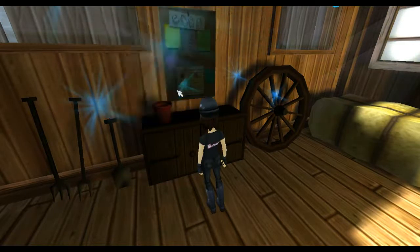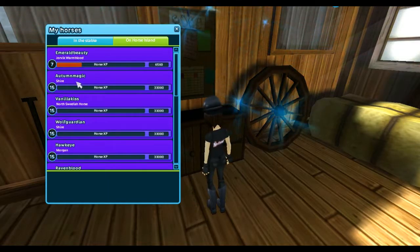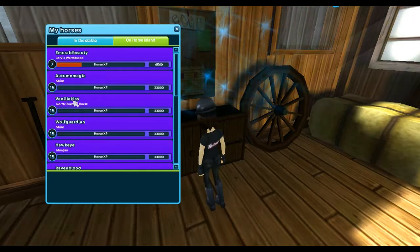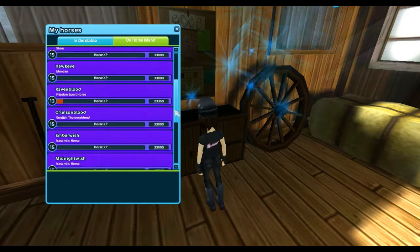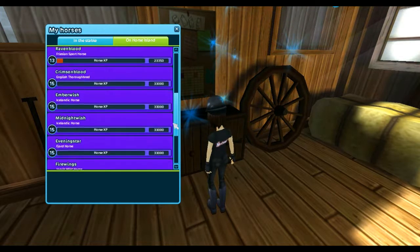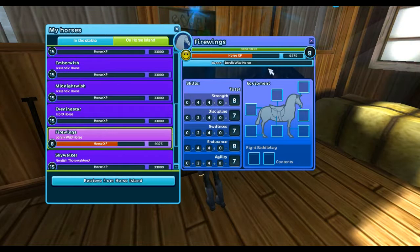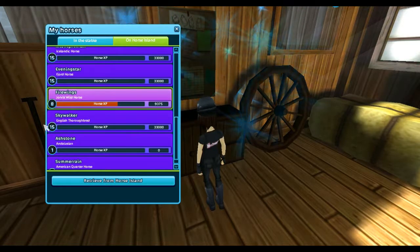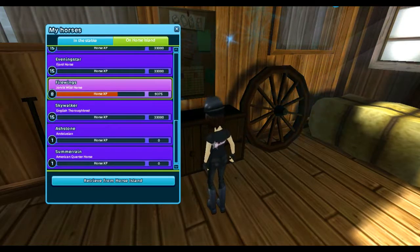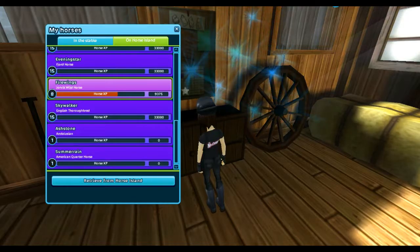I have 20 Days of Stable Care. And then I have a lot of horses on Horse Island: Emerald Beauty my Jorvik Warmblood, Auto Magic my Shire, Vanilla Kiss my North Swedish Horse, Wolf Guardian my Shire, Hawkeye my Morgan, Ravenblood my Friesian Sport Horse, Crimsonblood my English Thoroughbred, Ember Wish my Icelandic, Midnight Wish my Icelandic, Evening Star my Fjord Horse, Fire Wings my Jorvik Wild Horse, Skywalker my English Thoroughbred — the one I fully trained — and then Ashstone my Andalusian, and Summerine my Quarter Horse.